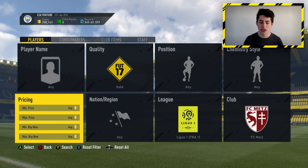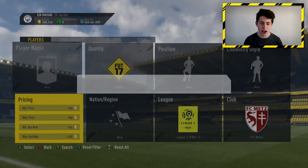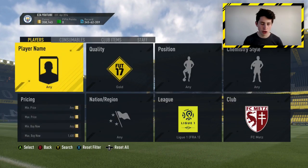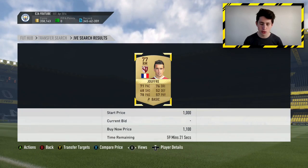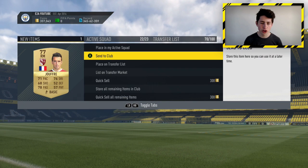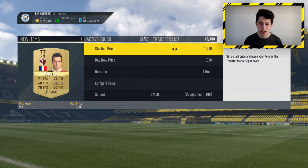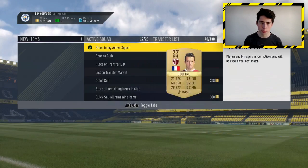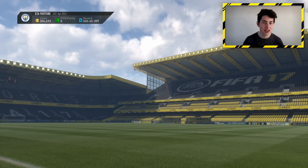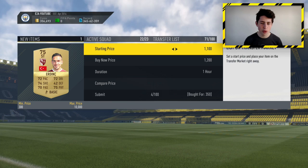Staying in Ligue 1, the next filter is sniping players from Metz and Bordeaux, as those are the two teams you need. All you need to do is find what these cards are selling for as a lowest Buy Now — it seems to be around 1.4k right now. You can try to get these cards a little cheaper, so go down to about 1.2k. There's a deal already coming up — 1.1k for a Jufreau, and I should be able to sell him on for around 1.3k, so around 150 coins profit after tax.